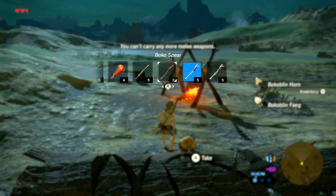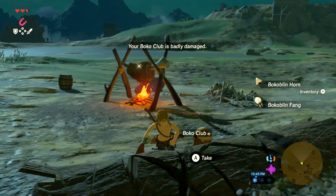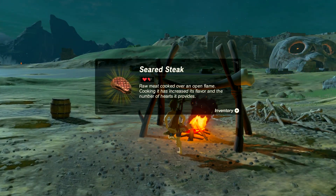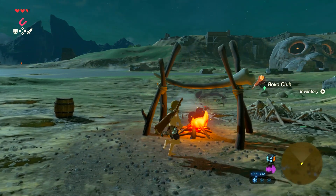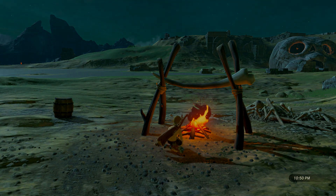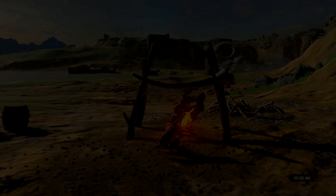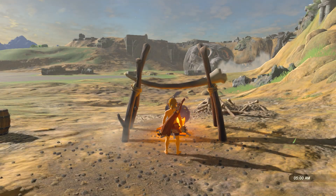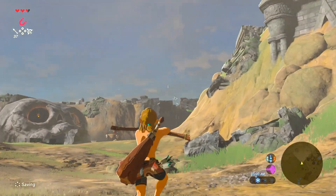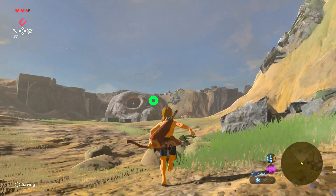This Bokoblin is stupidly running towards the TNT. They're dead now. We also get a seared steak as well as a free Boko Club. I can't carry any more weapons so I'll drop one. You can sit by fires to pass time — you can choose morning, noon, and night. Look at how cool the place looks.